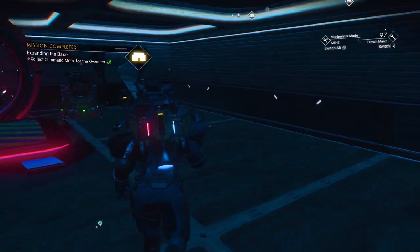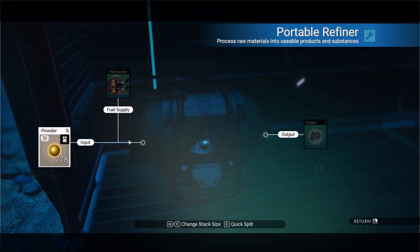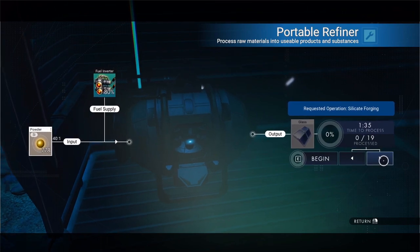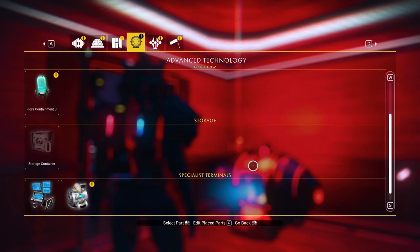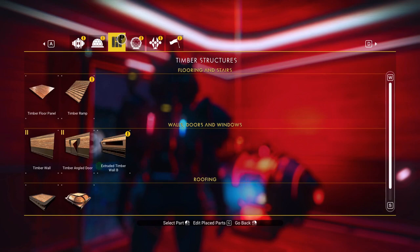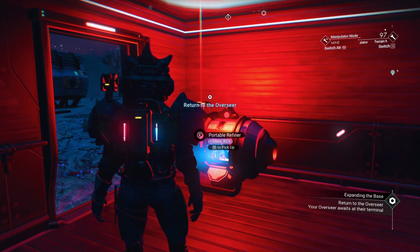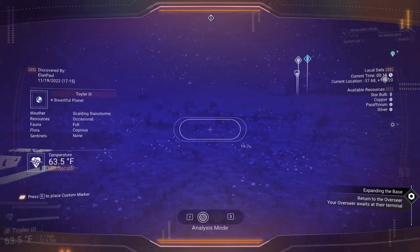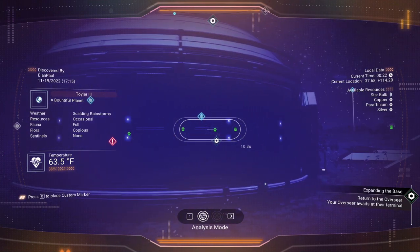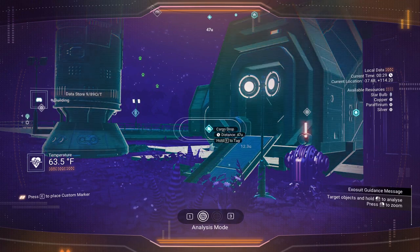We need silicate powder — it requires 40 frost crystals to make glass. However, silicate powder gets us glass as well. I'm going to make four. Let's see in my build menu if I can make anything. I can't make windows yet — we'll make windows later. I'm going to keep the glass in the refiner. I can always build a new refiner later on. One thing I need to do is gather up some varied technology. I'm going to do that off camera and we'll come back because we're going to need some later when we go to the anomaly.